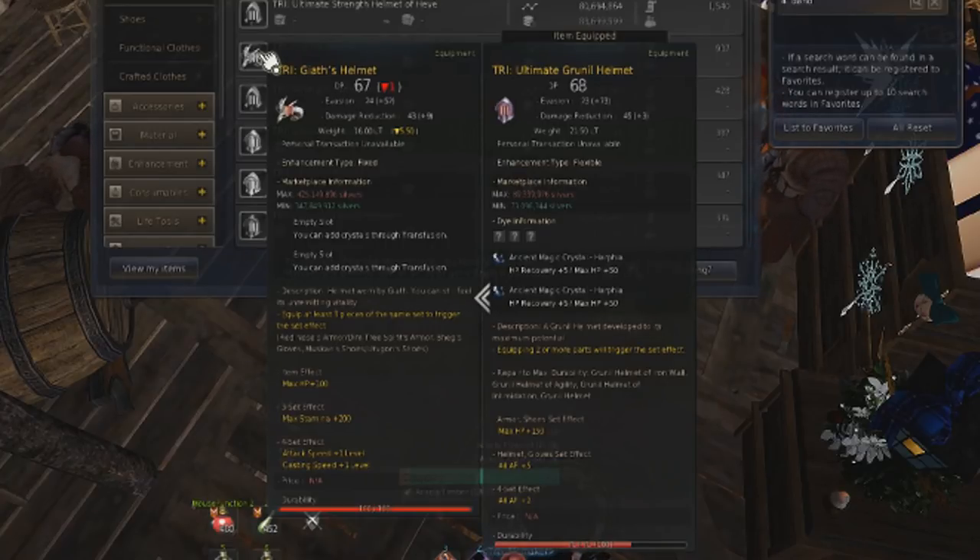A lot of people have just sold them or taken them off and put on a different helmet. The Heave helmet, for example, gives a little bit more stats at a much cheaper price, so why even bother? You could save those memory fragments for your other boss pieces and gear. That said, if you do want the attack speed and casting speed from a four-piece boss set bonus, then that's when you'd want to put a boss helmet on. But for the most part, you really don't need one.